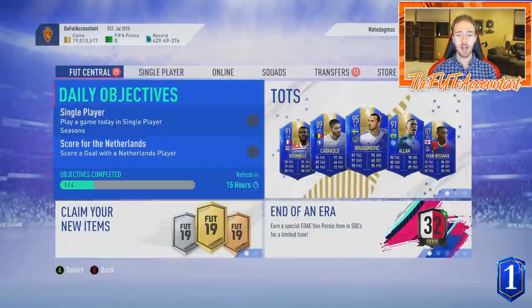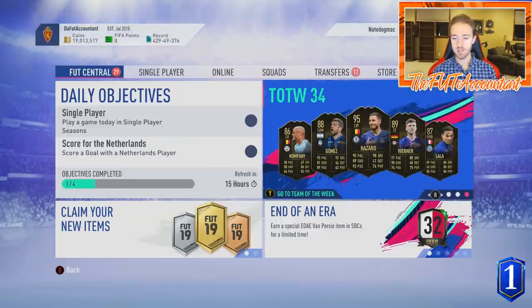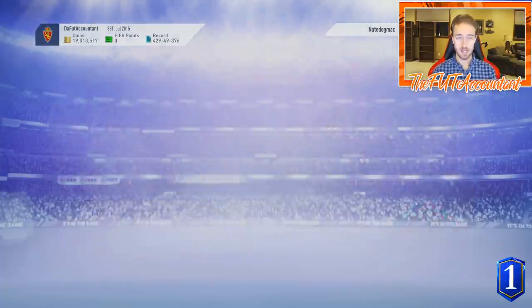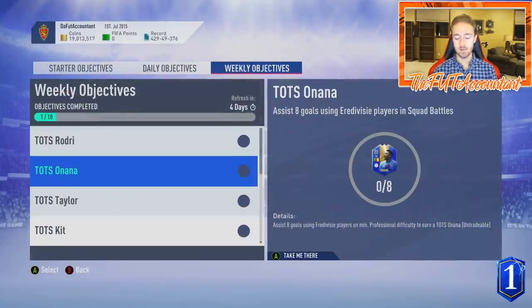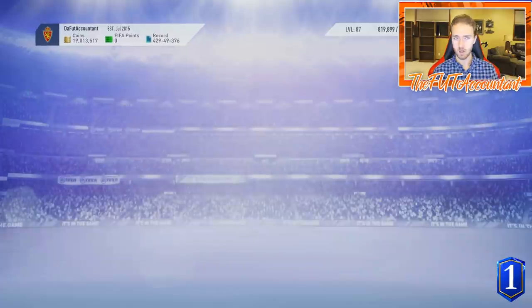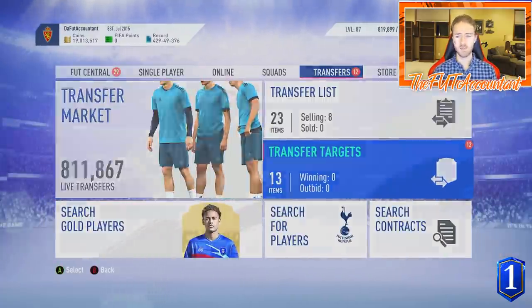We are in the middle of Team of the Season which is going on right now — cards in packs, SBCs, weekly objectives. We actually already have some of these cards out in packs, especially the Onana card, which is pretty interesting because it's pretty easy to get. His card is also on the market because of the whole mix-up with EA. Same thing with Sissoko.